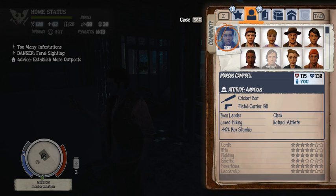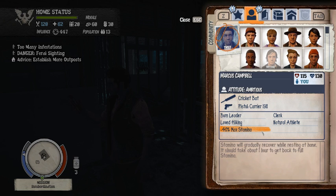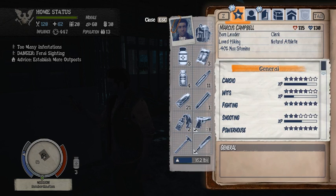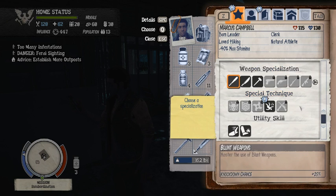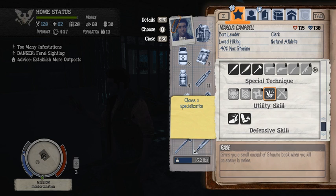Going on to your character right here. I just click on my character — it tells you all about him. He loved hiking and all this stuff, he's a natural athlete. Alright, special uniques and utility things — you scroll down. Alright, I can choose a specialisation.